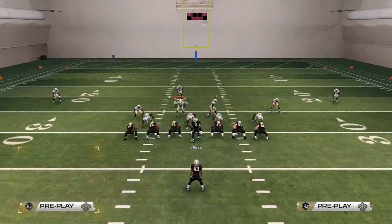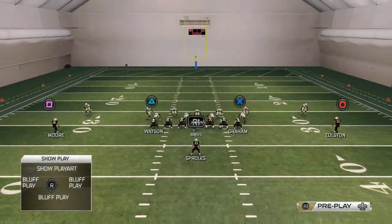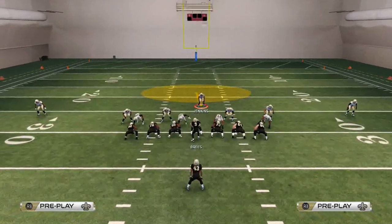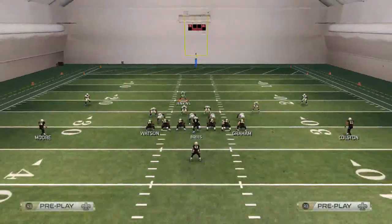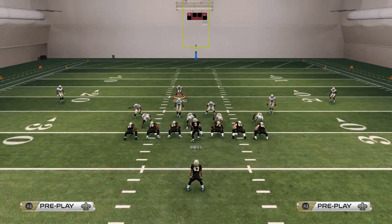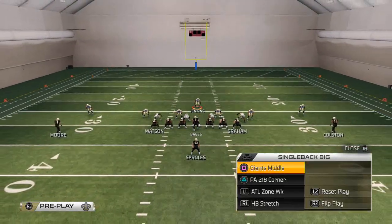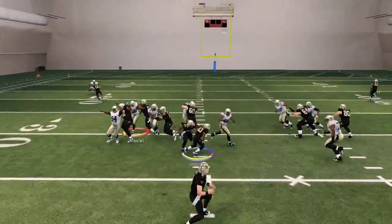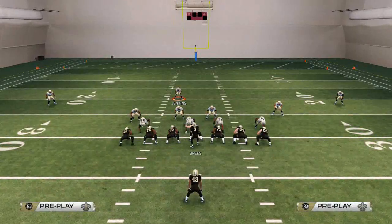Let me show you the inverted cover 2 from yesterday — bringing the safety down and usering him right in this area, pass committing, and setting the edge with your user player. It's a little bit better overall because you have better pass coverage in case they do pass. With this run defense, you also rely on personal skill: if you can get out and set the edge, it's going to be really good; if you can't, it may not be.